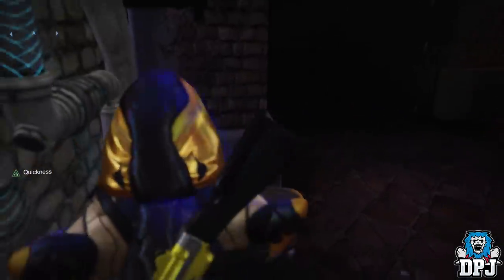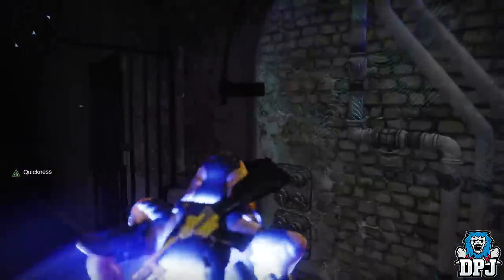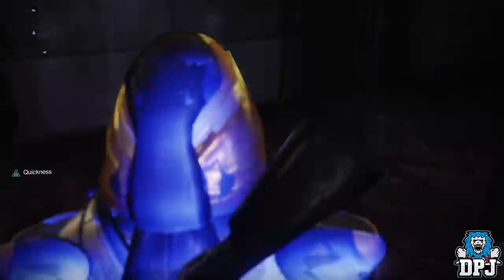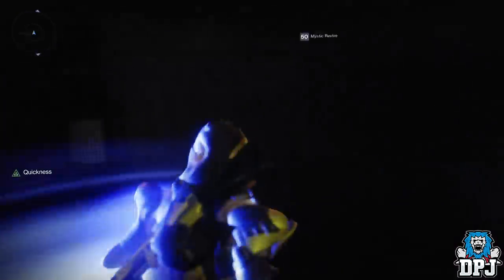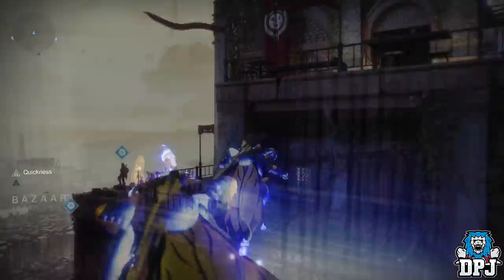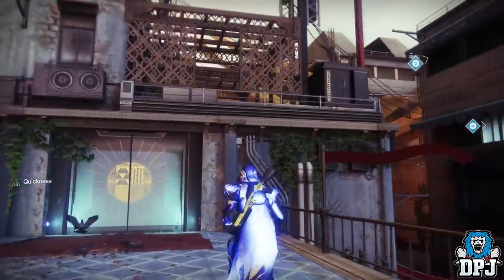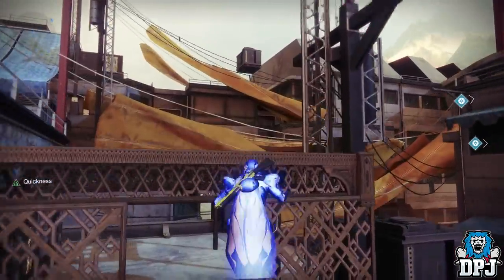If you want to get close enough to actually see her — not face to face, but pretty close enough to confirm it's her — you need to do the glitch again. So firstly get the buff, make your way back to Ikora's area, and do exactly what I did before.